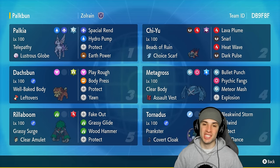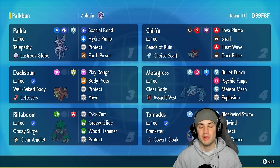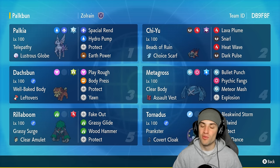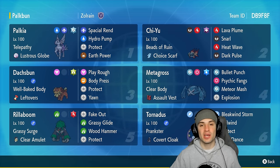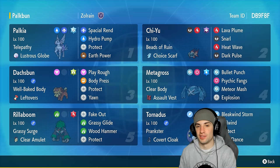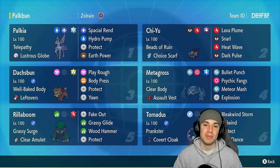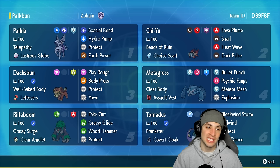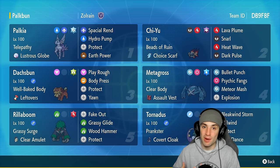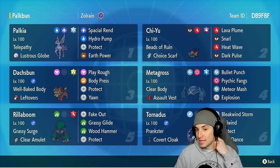What's going on YouTube, it's Jeans here, welcome back to the channel. In today's video, super excited to be bringing you guys an Origin Palkia team for Regulation G. When it comes to regular Palkia versus Origin Palkia, there is one slight difference in their attack and speed stats — regular Palkia has base 120 Attack with base 100 Speed, whereas Origin Palkia has base 120 Speed and 100 Attack.